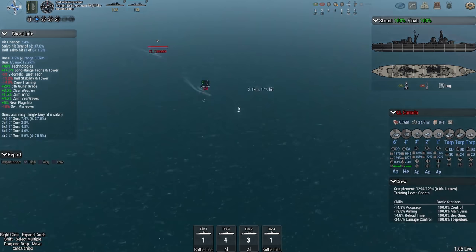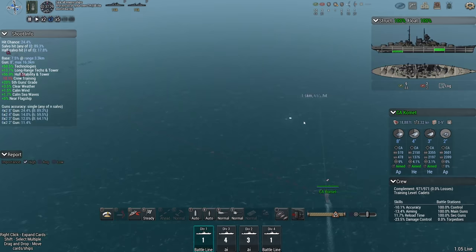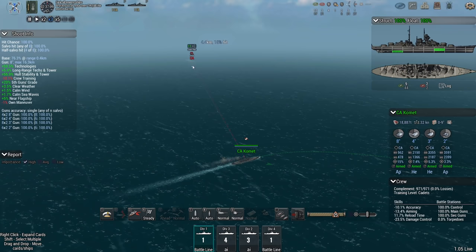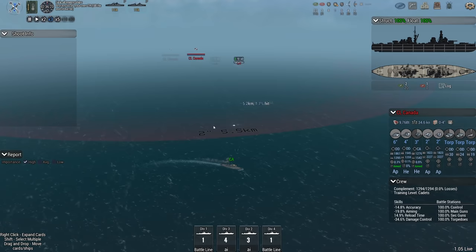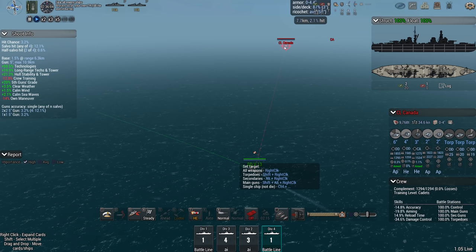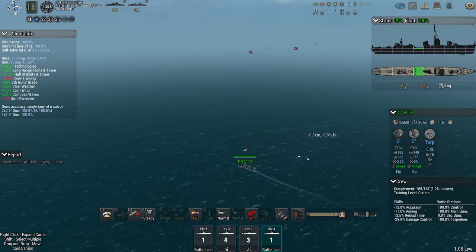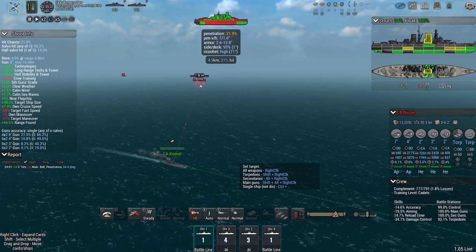I could try torpedoing the Niobe. The light cruiser is kind of behind it. The Niobe's turning though — that's going to throw off my plans, because if she's already turning my torpedoes are going to miss, just guaranteed. Comet, this is your opportunity to deal some damage. They cannot really damage you that badly right now, so this is your time to shine. Do that damage now while you have the opportunity. Canada and V13 are duking it out. Partial pen, fire damage — perfect.